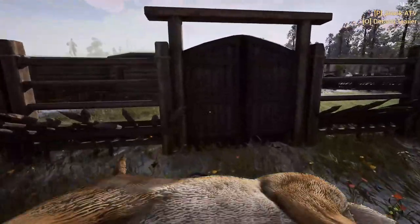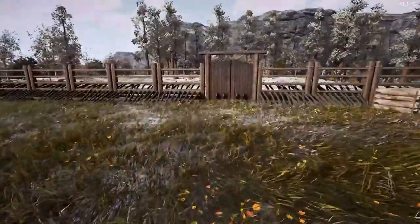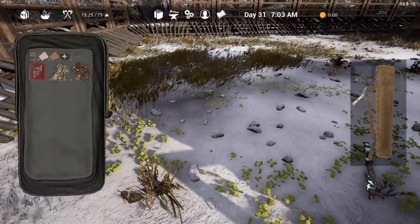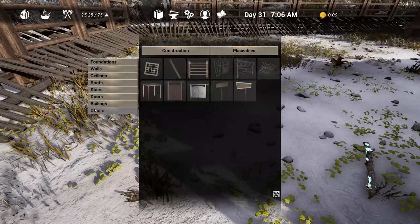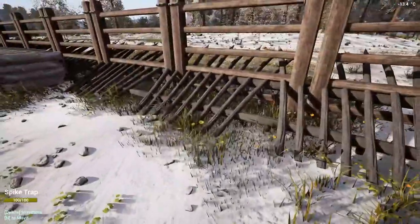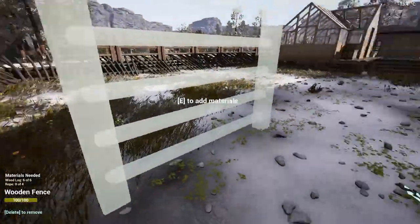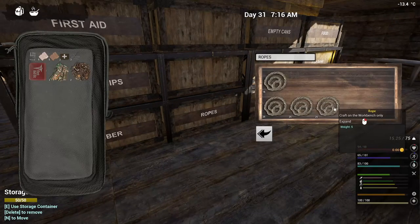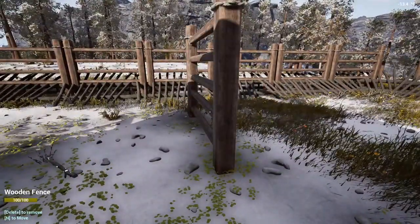We'll just haul him right back up to the base. Now I'm going to have to rebuild that fence. Come on, open up — there we go. Now he's in there. Let's go fix this piece here. There we go — wooden fence. We need six logs and four rope, not a problem. Three and three, and then we have four rope. It's always fun to wake up to a nice little raid in the morning.